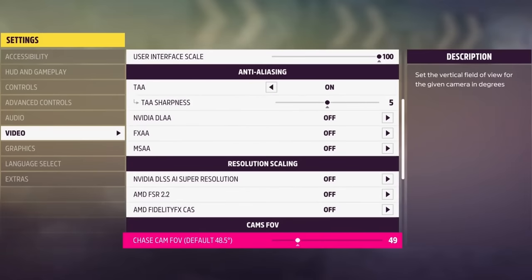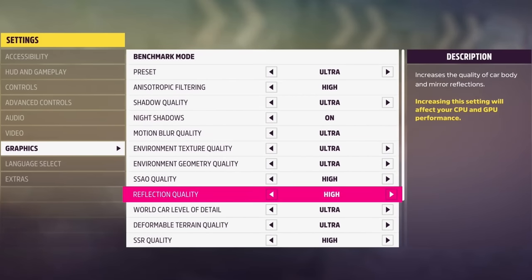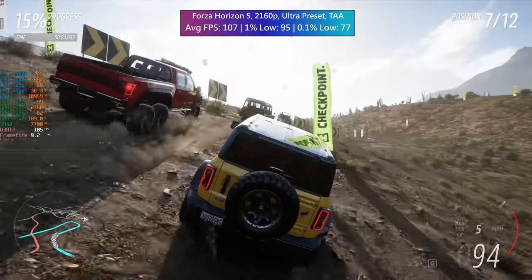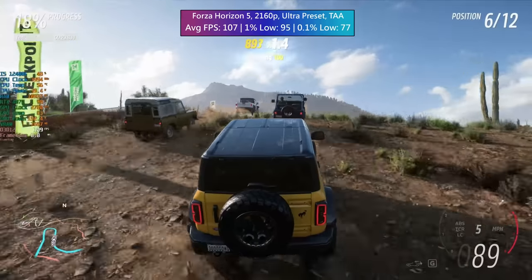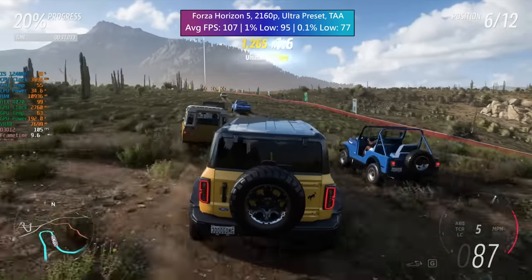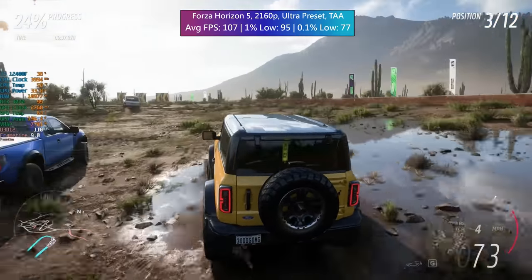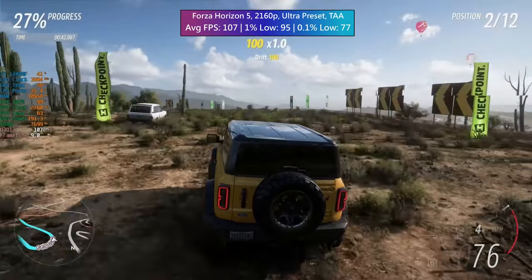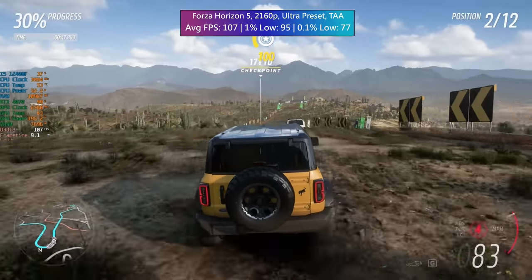Starting with Forza Horizon 5. For the settings, we have the Ultra preset with TAA. There really shouldn't be any need for any upscaling techniques here as this is widely regarded as a very well optimised game. Because of that, I thought I'd go with 2160p or 4K resolution. I definitely could have gone higher because even with Ultra at 2160p we were getting over 100fps without any issues. This figure will only increase outside of multi-competitor races. There were no frame dips or drops anywhere to report, and so we are off to a very solid start for Nvidia's newest 40 series card.